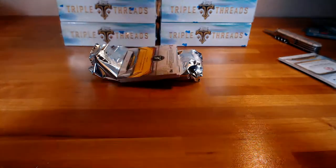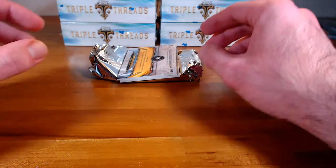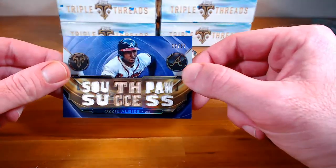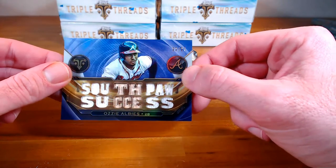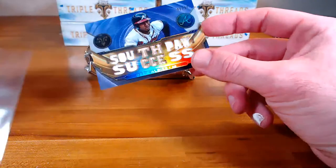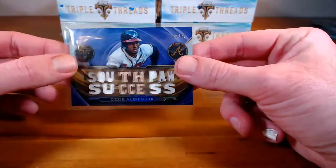Thome's got cards for both teams — two teams. He's on the White Sox in some as well. Our first relic — triple relic, Southpaw Success. Ozzie Albies for the Braves, a one-ninety-seven, purple parallel. That one's going to Steven.